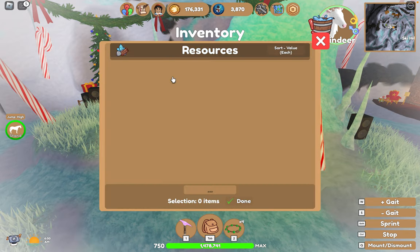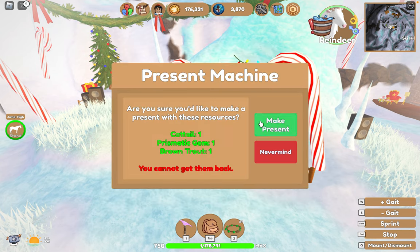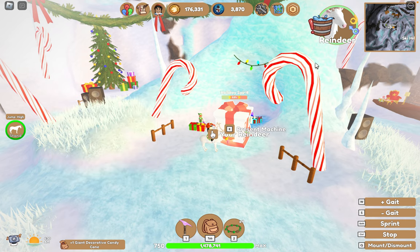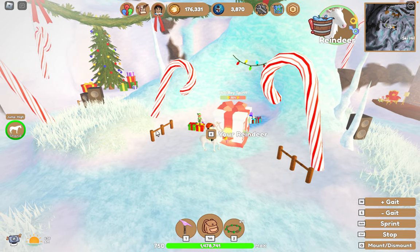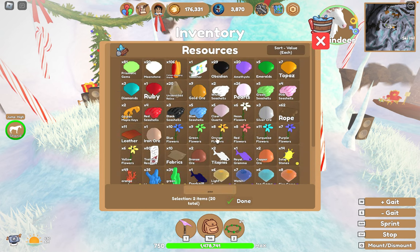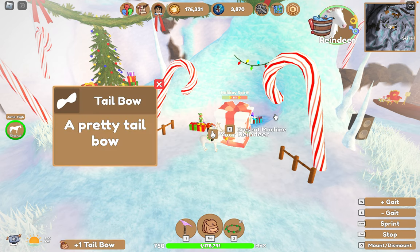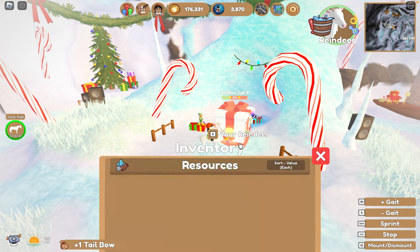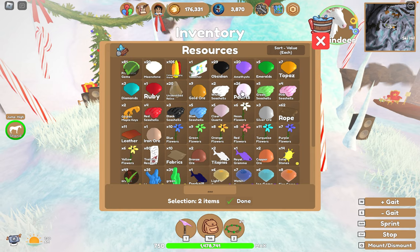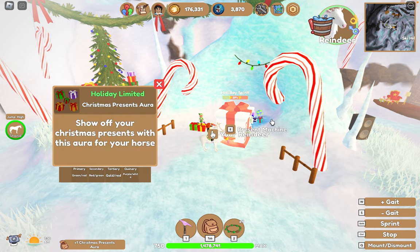We also got a tail bow — it's just white. I love this. I think this is so much better than having to hand in so many things. It's a much better way, and it also sorts out what you want to get rid of — like the stones, you have so many stones. Let's do one of these — we've got another tail bow. I'll just go until I don't want to anymore. Let's go with some pearls — we have loads of pearls. Christmas present aura — that's very cute!